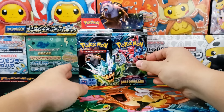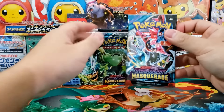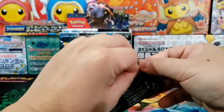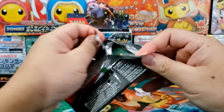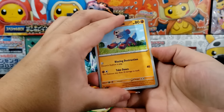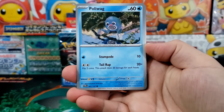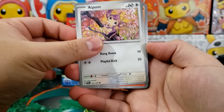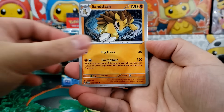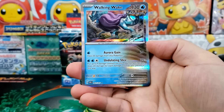The Pokemon Company was nice enough to send me an early review copy of Twilight Masquerade, so we are going to be cracking open this brand new booster box. Whenever the Pokemon Company sends me stuff for pack openings or reviews, if I get any good hits, I always give them away. If you'd like to enter the giveaway, I'm going to be giving away every single hit from today's video. Click the link down in the description to enter for your chance to win.